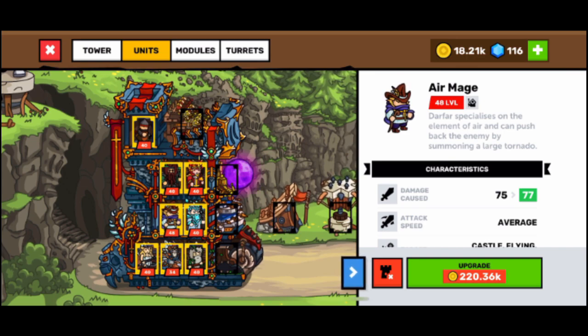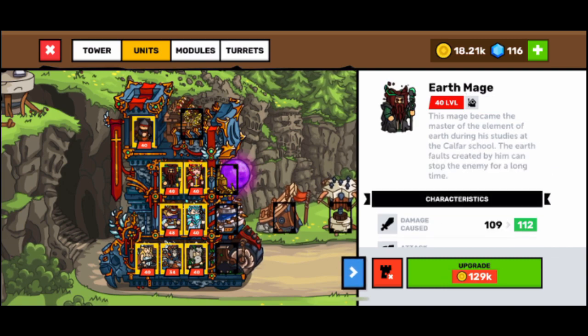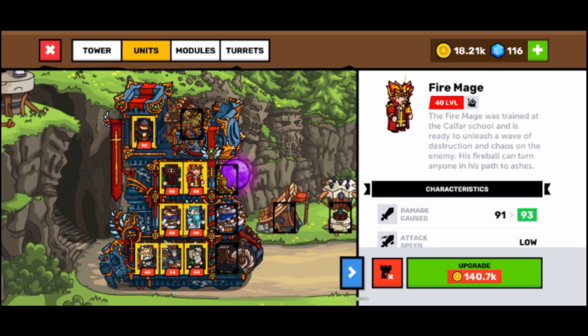As for mages, I use the air mage which in my opinion is the best, because with the tornado the units are pushed back. The ice mage slows down the units and you can collect them in the same place. The earth mage with earthquake freezes and stuns units for two to three seconds.